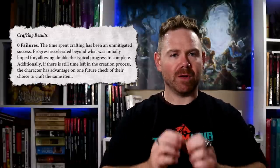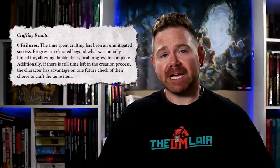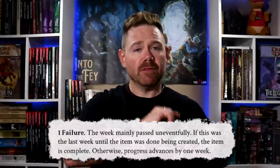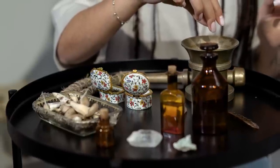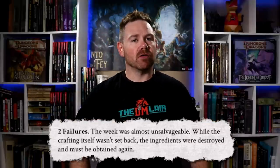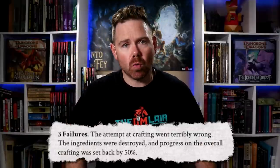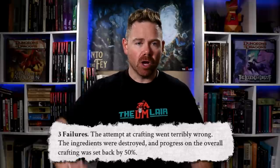If they get zero failures that week, the time spent crafting has been an unmitigated success — progress accelerates, allowing double the typical progress to complete. Additionally, if there is still time left in the creation process, the character has advantage on one future check of their choice to craft the same item. If they get one failure, the week passed mainly uneventfully, and progress advances by one week. If they get two failures, the ingredients were destroyed and must be obtained again — you'll need to pay more gold for that week. And if they have three failures, the attempt went terribly wrong: ingredients were destroyed and progress was set back by 50%.